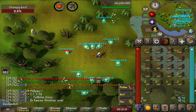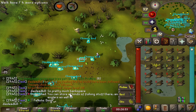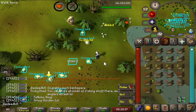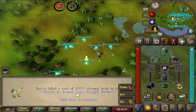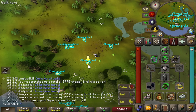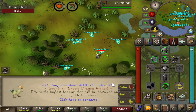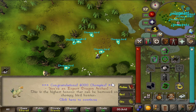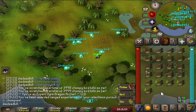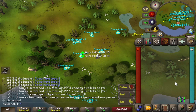We're almost at 4000. There's number 8 at 3875 — we're definitely lucky on the pets. And there's another one — number 9 at 3932. Now if we check our bow, we are currently at 3999 Chompie Birds killed. We are an Expert Ogre Dragon Archer, and if we kill this one — in 2 hits — congratulations, 4000 Chompies! You are an Expert Dragon Archer, which is the highest honor we can have. Let's drop all of these bellows — that was using a slot in our bank, which is now an empty slot, which is great.